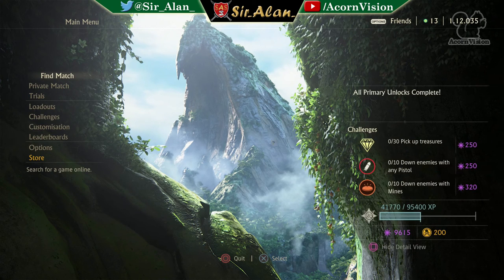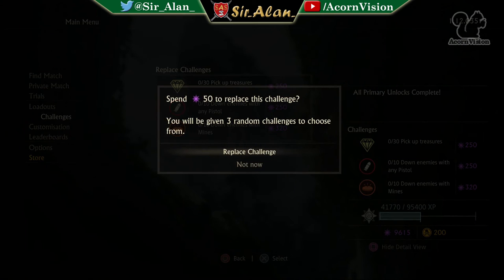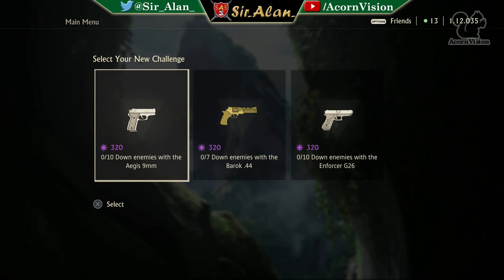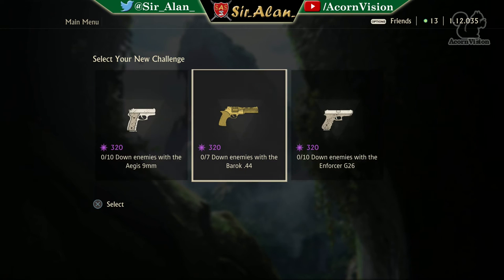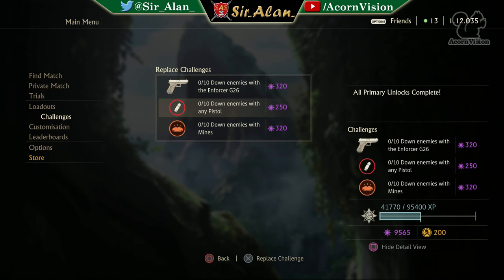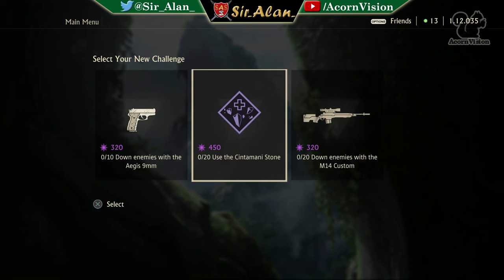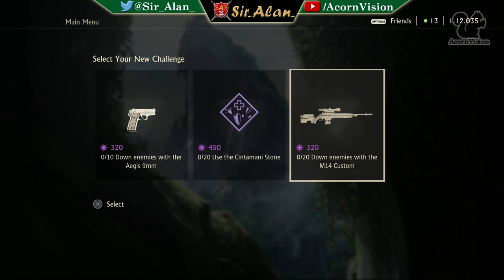Next example — I was given 250, 250, 320. I know I'm going to swap out the first two straight away. The first draw gives me Aegis downs, Barrack downs, or G26 downs — all the same value. The middle one would take longest since I'd need to buy the heavy weapon first, so it's either Aegis or G26. I went for the G26 because I was working on challenges and it overlaps. For the second swap, I got lucky and got 450 for the Chintamani stone — a no-brainer.